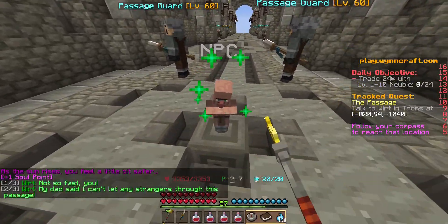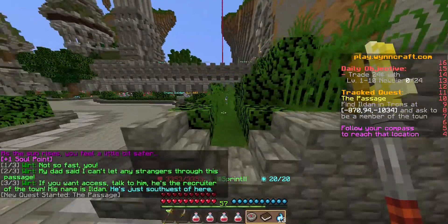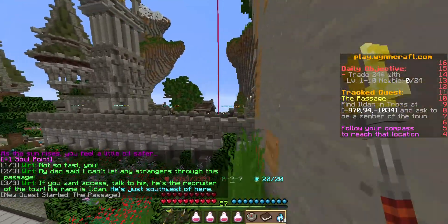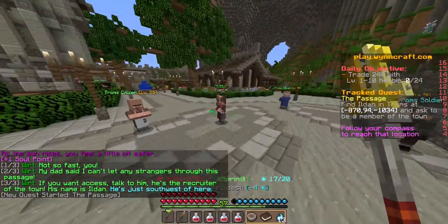Hello! Today we're doing the Passage Quest. To start off the quest, you talk to Wirt. He's like this little child blocking the entrance — it's a shortcut to get to and from Ragony more quickly.